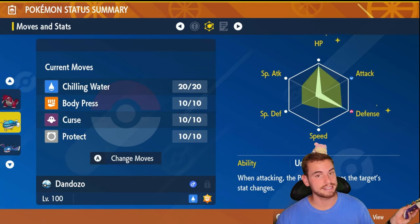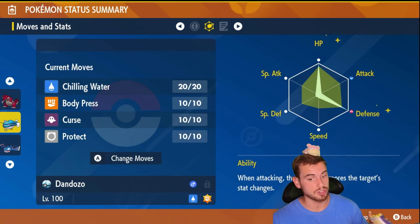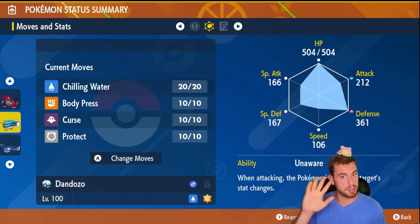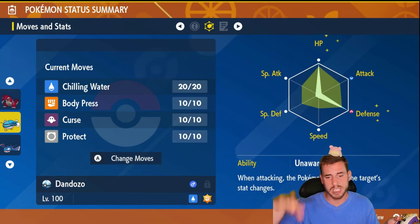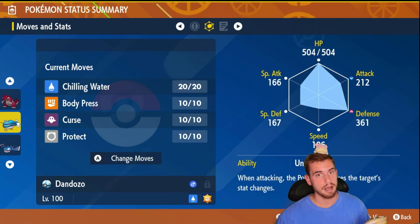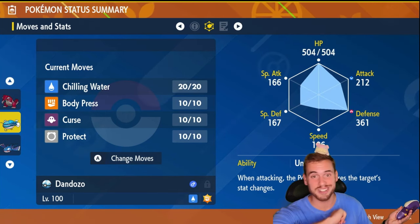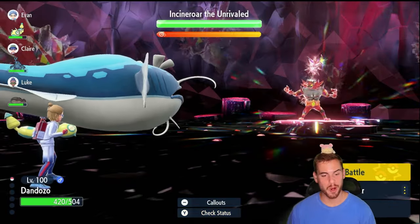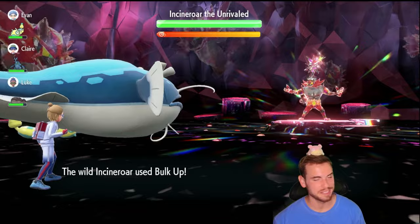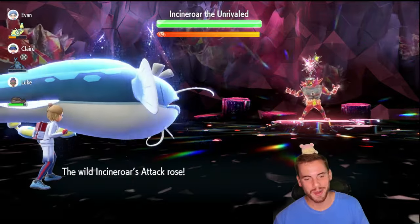For the EVs and spread to build this, you probably already have it built, especially if you did the seven-star Dondozo. Give it Dondozo's normal ability — this is not a hidden ability — Unaware. Give it 26 HP Ups, 26 Iron, and one Zinc, a Bold Mint, hyper train it, and you're ready to rock and roll and easily solo seven-star Incineroar. Now, the battle of the two Unrivaled Pokémon — we have a set course of action for consistent, slow and steady wins against seven-star Incineroar.